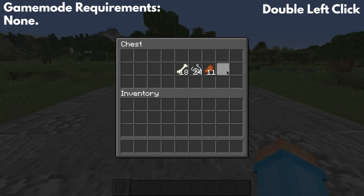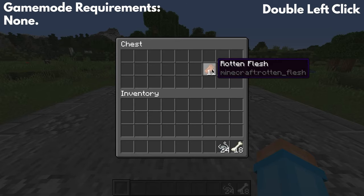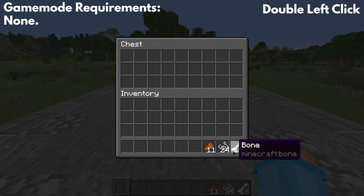A whole chest full of items now completely separated down into three different categories, and we can just go ahead shift click the items into our hotbar. It makes it a whole lot more simple.